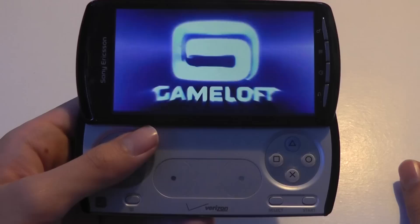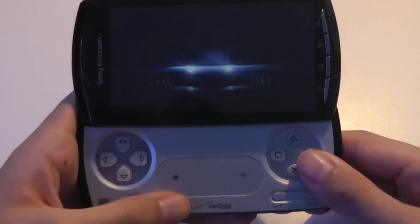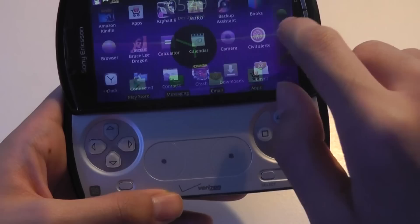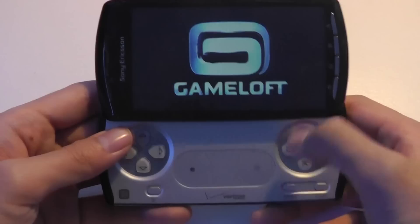You do have to insert a memory card and then download the preloaded titles one by one — it takes a bit of time to get them completely downloaded. The next game is Asphalt 6, which does take advantage of the virtual game controls. As the game loads, I'll also mention that the shoulder keys here work pretty well, though not every single game will take advantage of that feature.